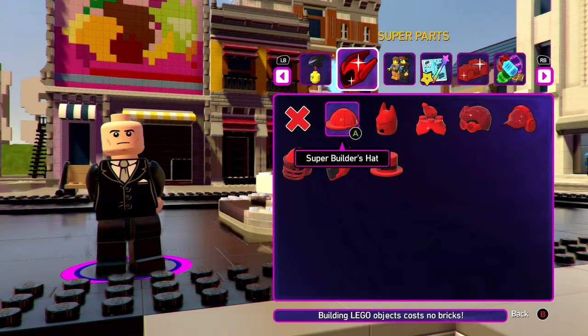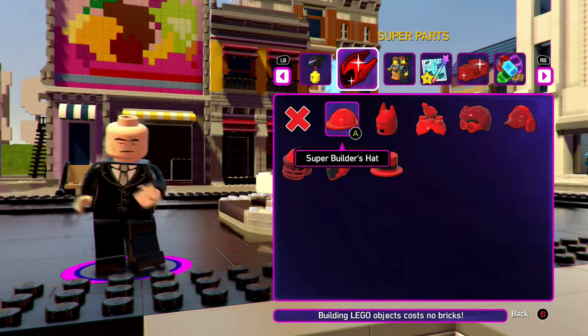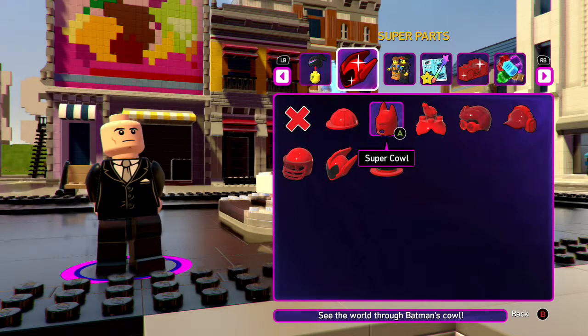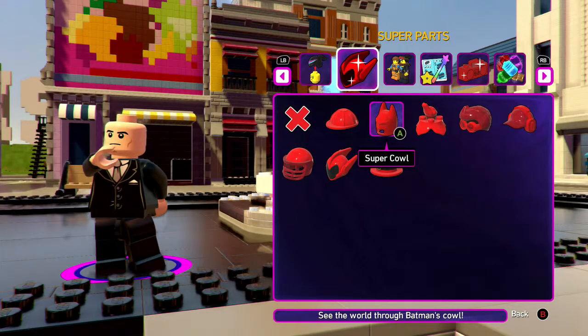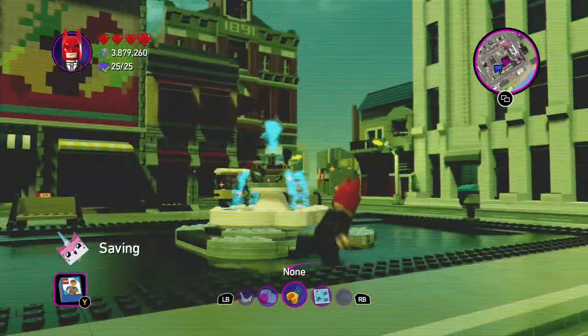Super Builder's Hat allows you to build LEGO objects without it costing bricks, which is really helpful. Also there's something called the Super Crawl — see the world in Batman's crawl, which I guess he sees it like this. I just never knew that.